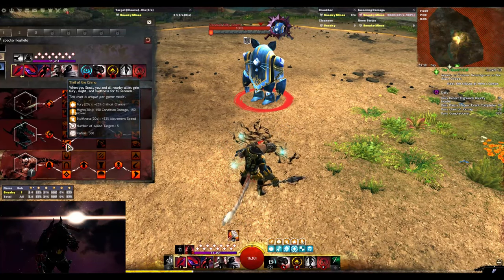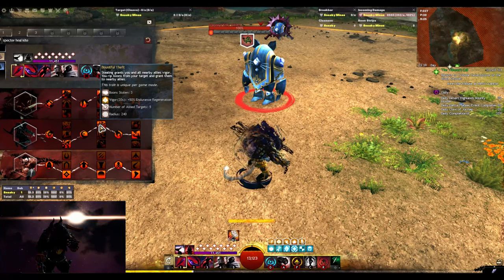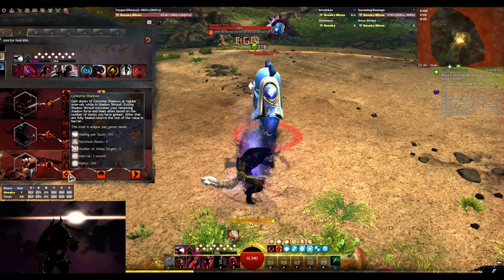F1 gives Fury, Might and Swiftness. F1 also gives Vigor and strips free boons. When you leave Shroud, you lose all Shadow Force, but it gets turned into healing and overhealing into barrier.